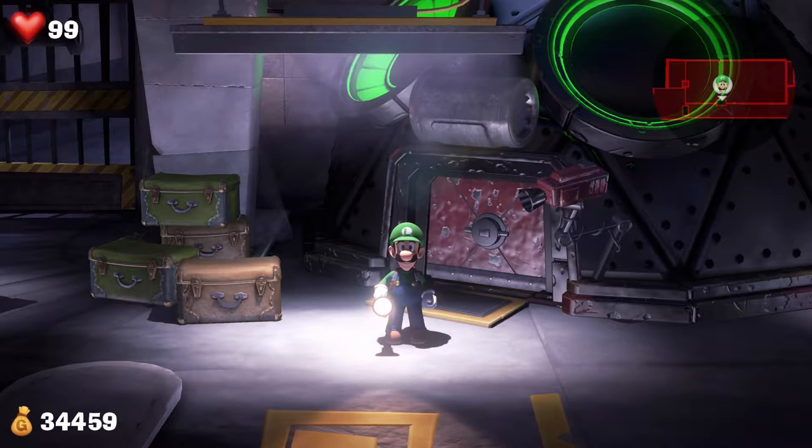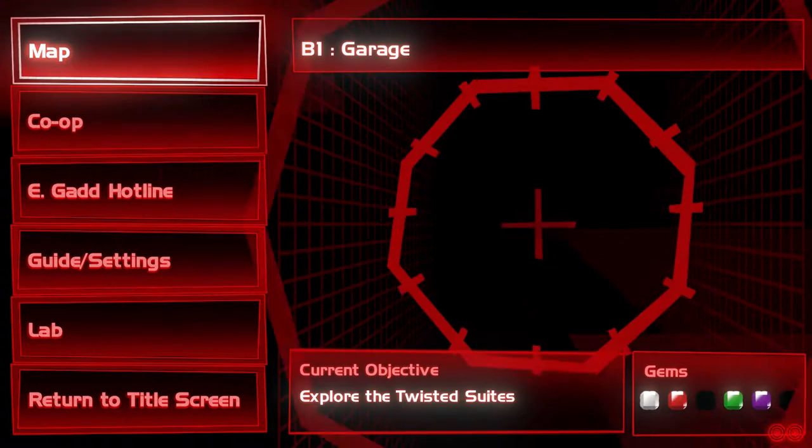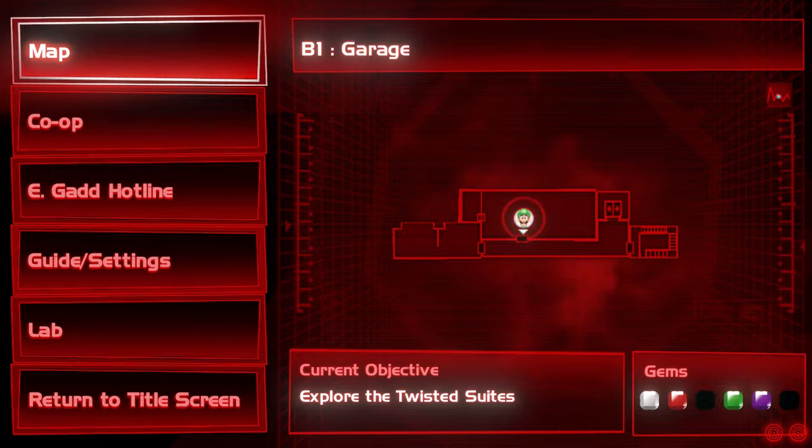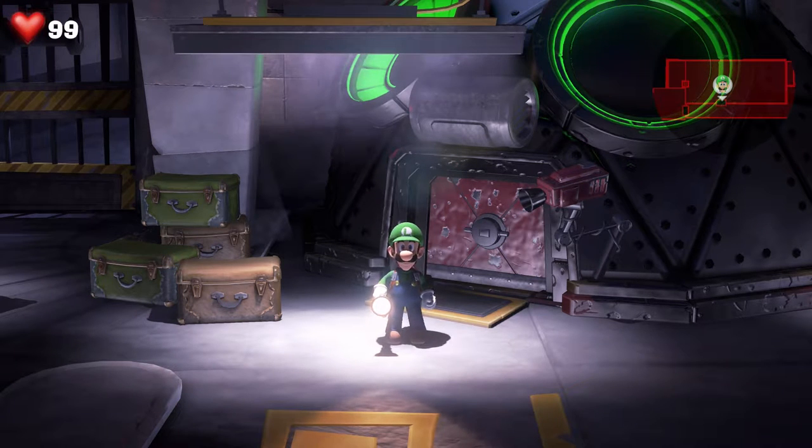What's going on guys, back at it again with another Luigi's Mansion 3 video here for you on the channel. In this one we are going to floor number 11 - the Twisted Suites. Current objective: explore the Twisted Suites. I honestly have no idea what this floor is going to be just because the name is a little bit ambiguous.